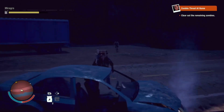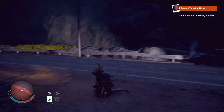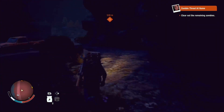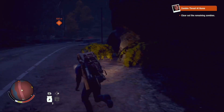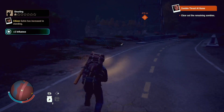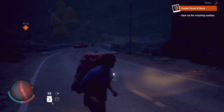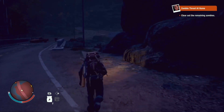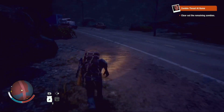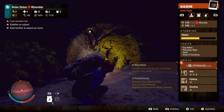Let's go. There's a zombie right here — down you go. There was a screamer as we crossed the bridge, so be careful of that. I spotted a plague screamer — and there's another one, I think he's under the bridge. I don't know how to get there — we probably have to go down the road.